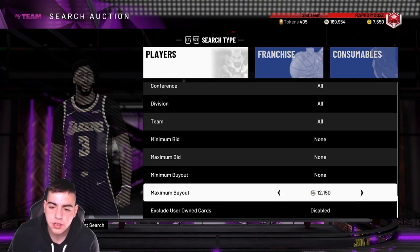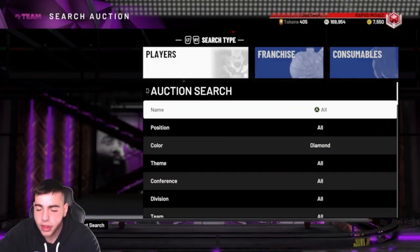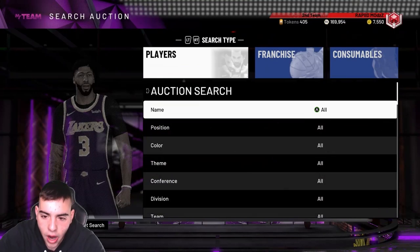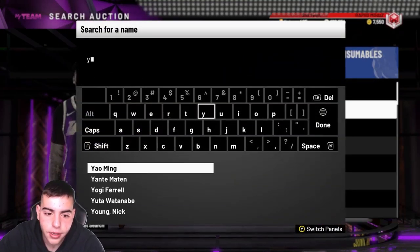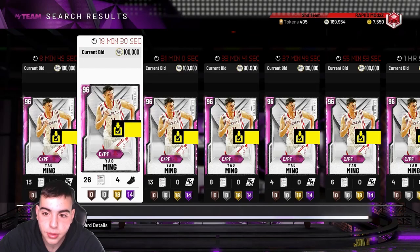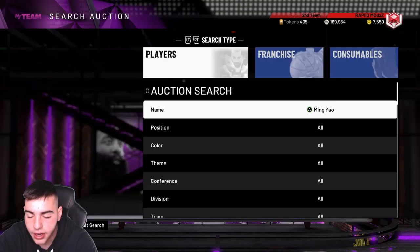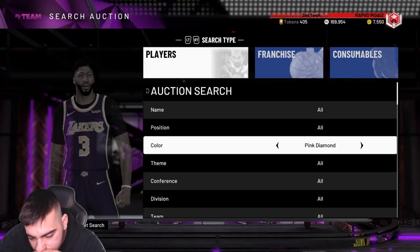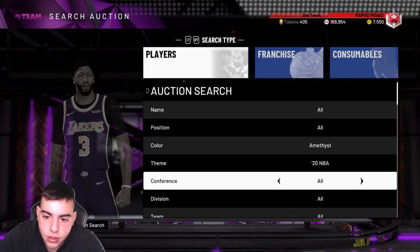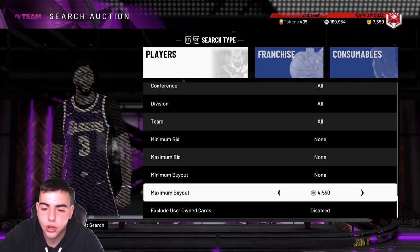Let's see what the diamond market's looking like — we got Jerry West. One thing I noticed that's going to hurt: Yao is cheap, really cheap, looks like he's at 100k buy. Donovan Mitchell continues to rise. The market is going to crash a little bit. Out of these new cards, I don't think their prices are actually going to come together.